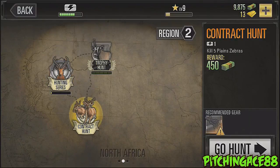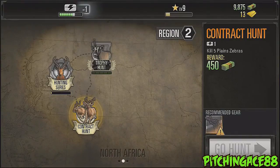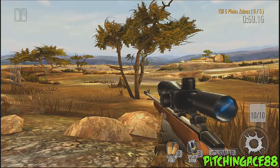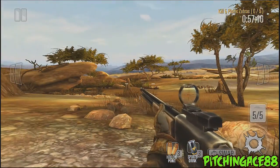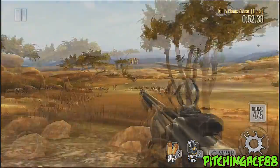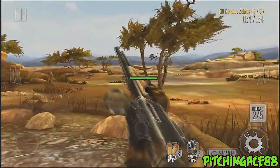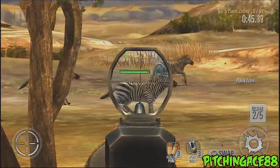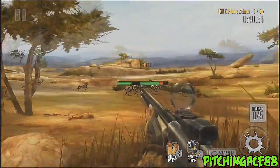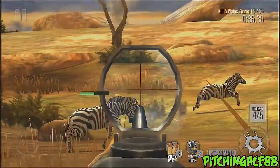So here's a Gemsbok. You can also do something where you can kill plain zebras — it gives you recommended gear. However, occasionally you can actually hunt without that recommended gear. If you're going to be doing zebras, my recommendation is to use the shotgun, but apparently my shotgun doesn't do that much damage.